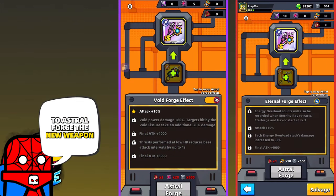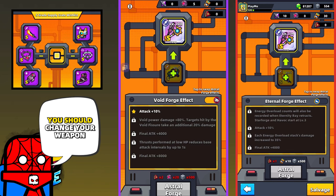To Astral Forge the new weapon, from weapons you'll need Light Chaser or Void Power. You should change your wishlist weapon to Light Chaser or Void Power.